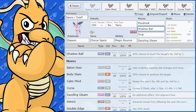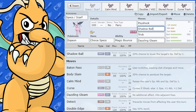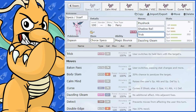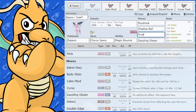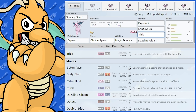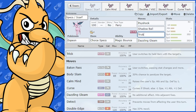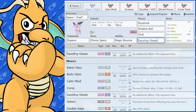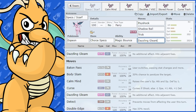Shadow Ball is for coverage against opposing Psychic-type Pokemon and similar. We've got Trick on there — Trick with Choice Specs or Choice Scarf is very good. You can get rid of an annoying stalling Pokemon, shut them down by tricking them an item, and free yourself up for attacking moves. The other move I've got is Dazzling Gleam, which lets you hit Dark-type Pokemon — very, very handy.